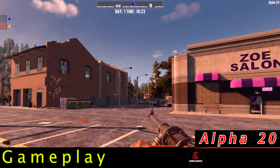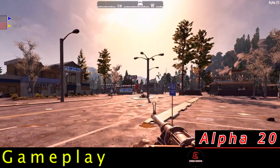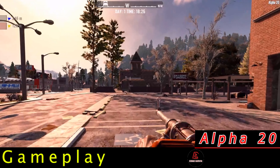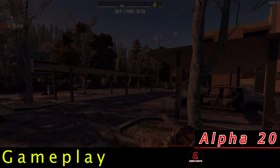We probably should find a building to hop on top of. The moment you realize you have no plan. Look at the mountain in the distance with the trees on top of it — I don't remember that being anywhere near possible in Alpha 19. Being able to see a mountain full of trees like that is beautiful, especially in the distance.